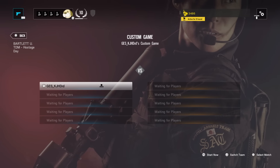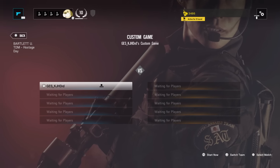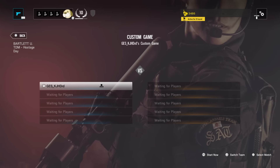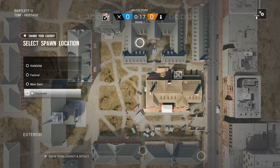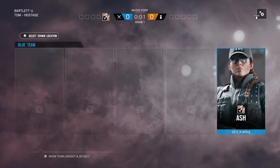What is going on, it is KJHDRD here again and today I'm gonna show you how to spawn kill on the map Bartlett University. On Bartlett University there are three main spawn locations: Festival, Main Gate, and Courtyard. Right now we're gonna spawn on Festival to show you where you can spawn kill from.